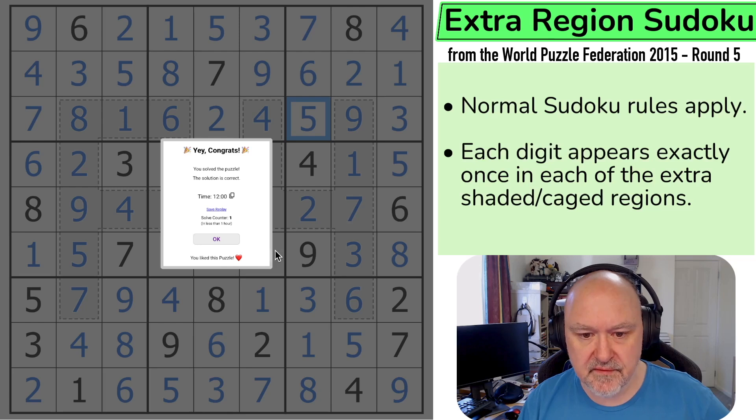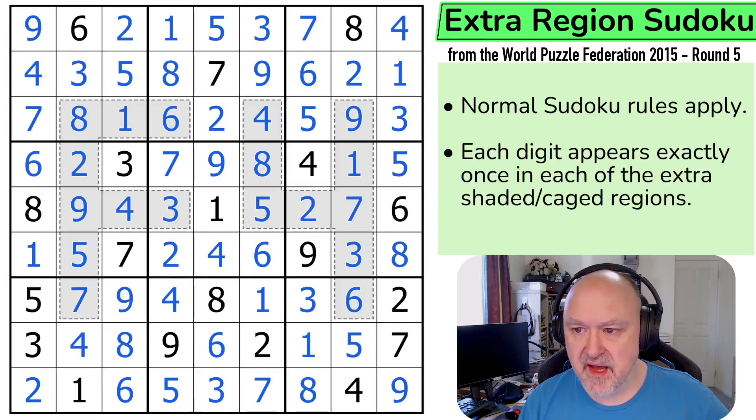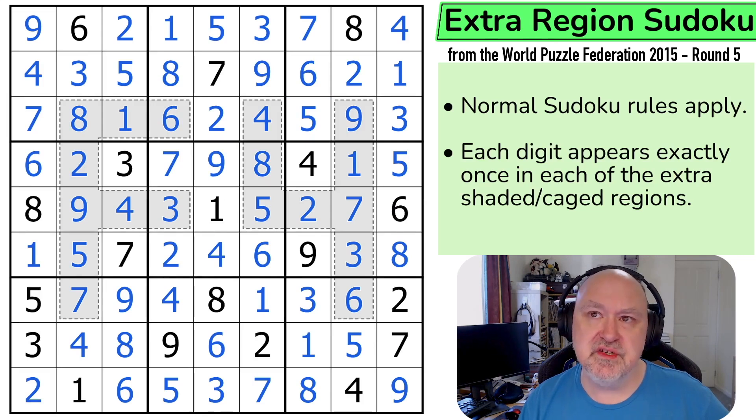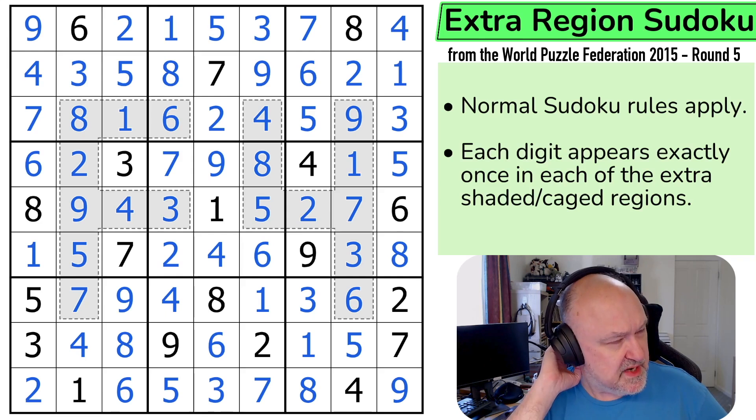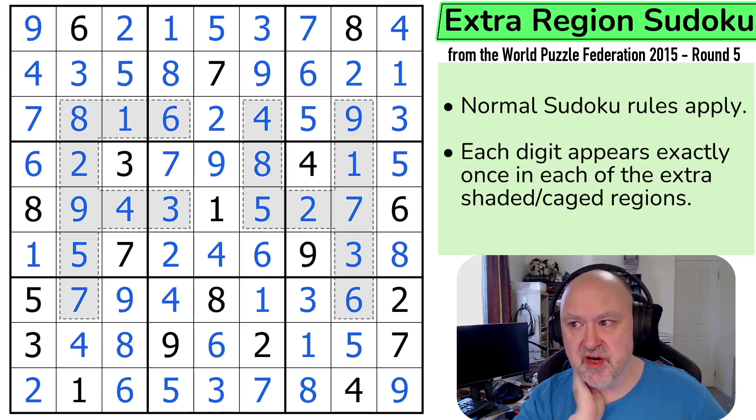That was a lot of fun. Extra regions! My time was 12 minutes exactly for a 40-point puzzle. World champion solvers would be trying to get about 10 points a minute, so they'd be trying to do it in about 4 minutes. To be really fast, you'd be trying to do about 5 points a minute, so 8 minutes. I took 12 — I'm pretty happy with that.